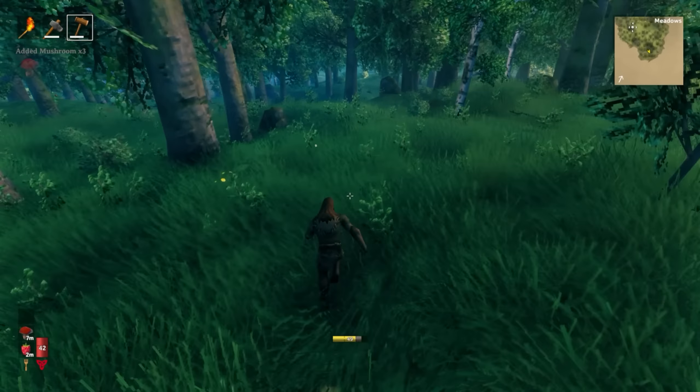Let's look for flint. Flint is more of a white or light gray color rather than dark gray, and it's shinier and more oblong than a regular rounded stone. There are enemies here — Neck, which are lizard-like creatures that live near water and will attack you. You can also get their meat, just like from deer or boars.